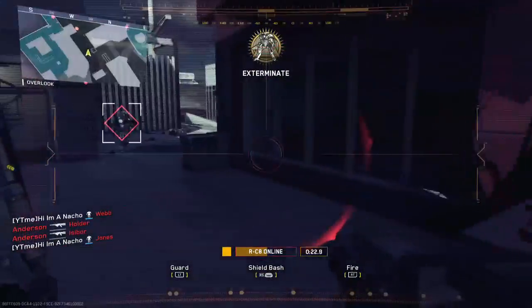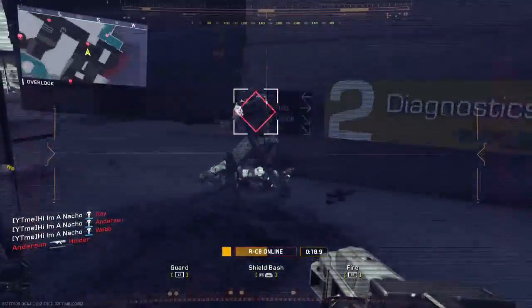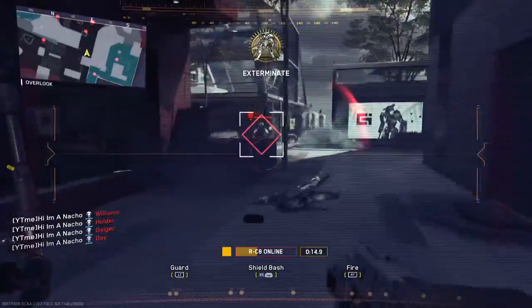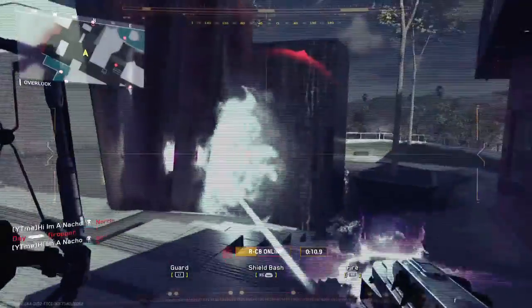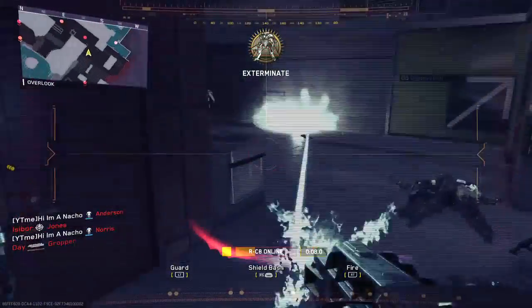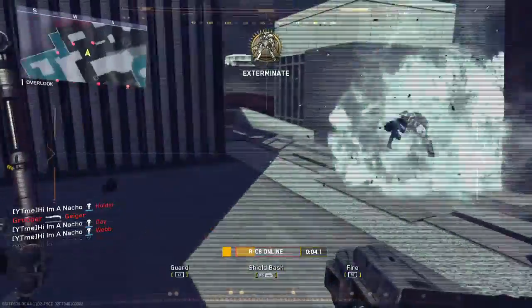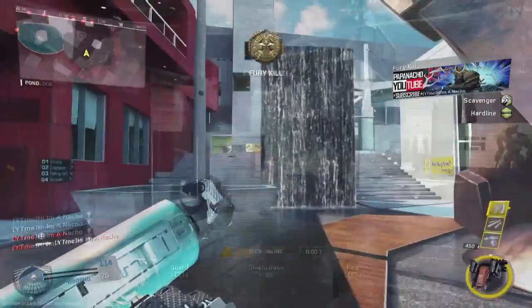The increased movement speed with the RC8 comes in so handy. This gameplay is from combat training just to kind of showcase how good this killstreak can actually be. But when you're playing in multiplayer, one of the biggest drawbacks of having a regular RC8 is whenever you call it in — whether you earned it or got it from a care package — everybody from the enemy team just runs away from it the entire game.